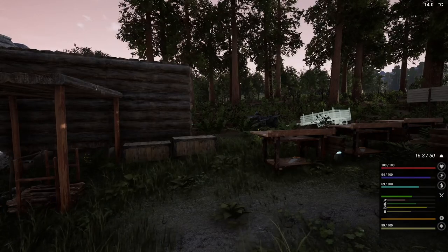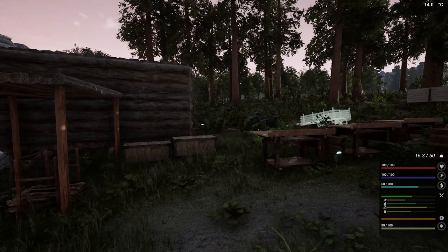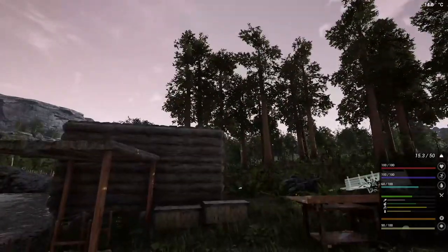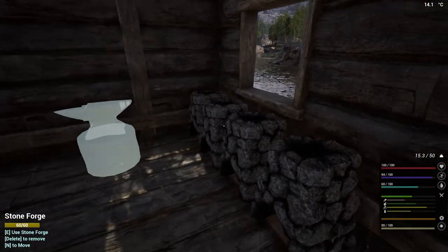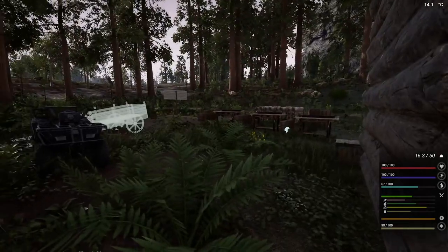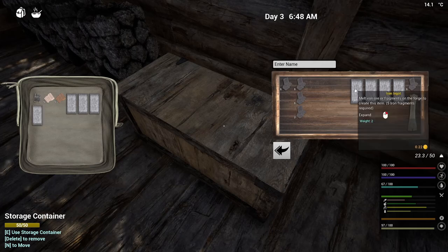Hello everybody, welcome back, this is Nil and Iron. We're once again in The Infected. So last episode we left off, we were working on our building here and doing some iron work. When I left off we were getting close to ready, and I did put the fires out because it was getting late and I needed to go get more stone. But look at this — we do have enough iron now to do what we need to do.